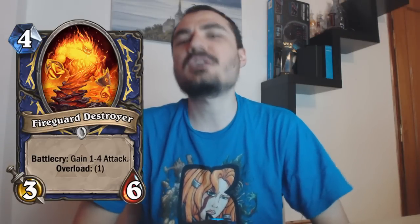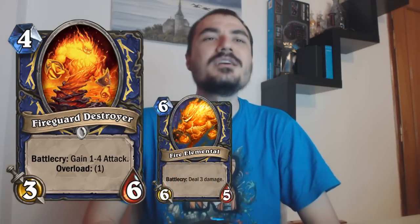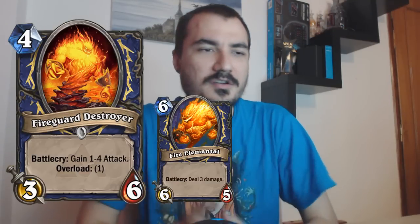Shaman was generally a pretty strong class. It basically had to do with how many Fire Metals do you have — if you have a lot, you'll do well. Now the Fire Guard Destroyer is very close to Fire Metal and Strength in the Arena, and there's some things to really be learned from this card.